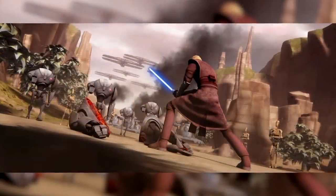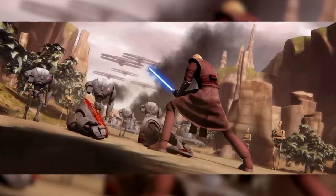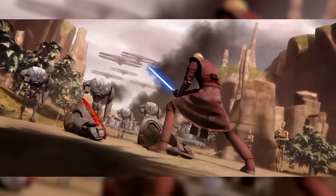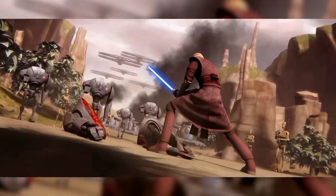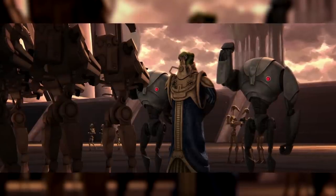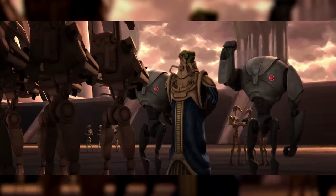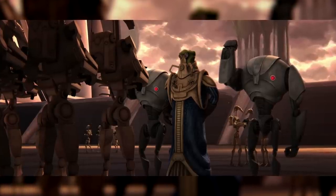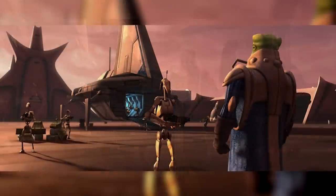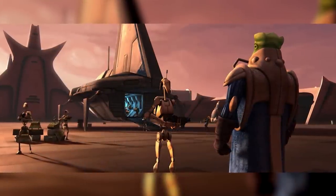Republic forces on Ryloth's surface were crushed. General Ima-Gun Di, Captain Keeli, and what clones remained on the planet were all killed. Republic blockade runners were able to deliver supplies to the Twi'lek resistance, allowing them to survive for several months longer, but for the most part Ryloth fell under Separatist control. Wat Tambor took over the planet and promptly began looting, taking everything of value his droids could find, regardless of whether it belonged to Paso Alagente or not. For several months, Tambor and his forces retained control of Ryloth, but eventually the Republic was able to launch a counterattack.